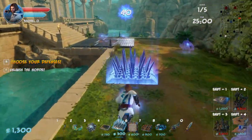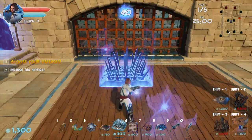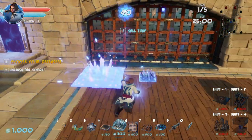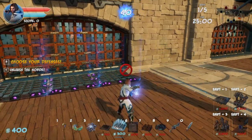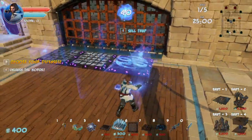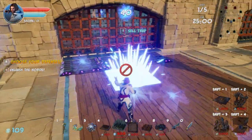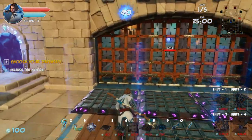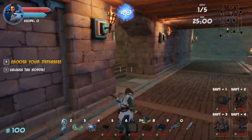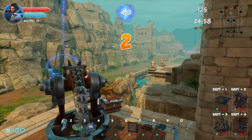Maybe something over here to deal with anything that gets close enough to the gate — perhaps one of these. We can run this way to get to our ballista. All right, let's try it. We can start smacking them a little bit early, something like here I think — start hitting them with boom barrels.